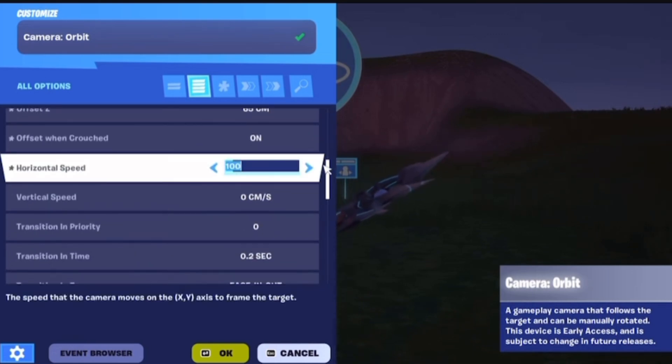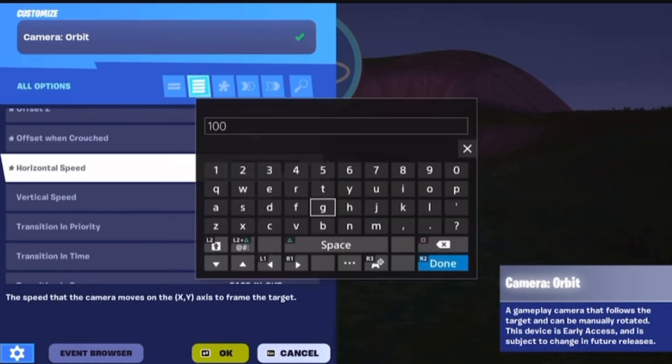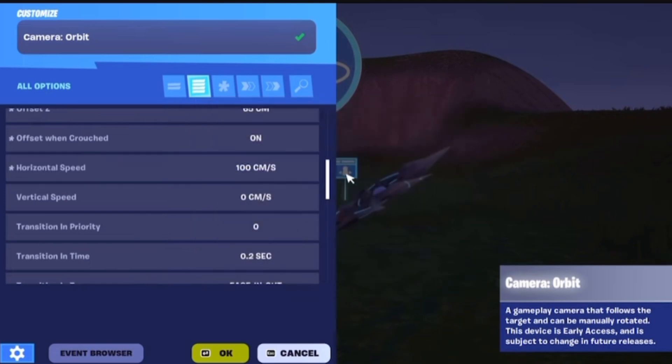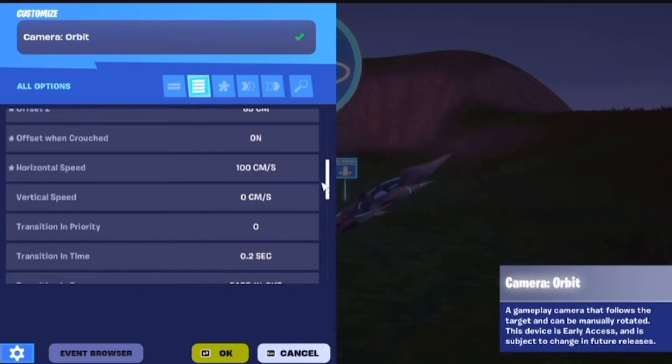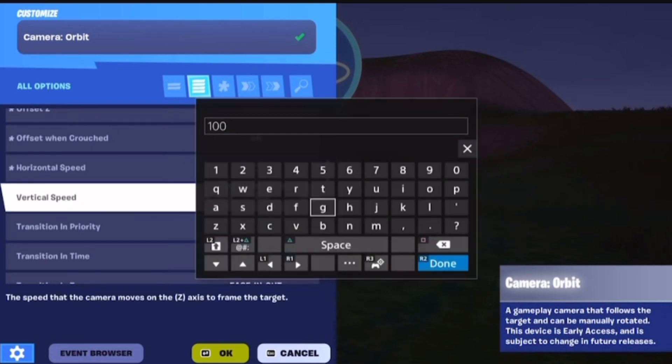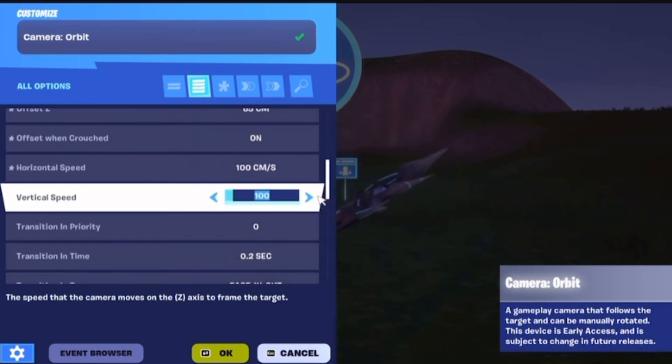Remember, offset when crouched - they just added that. Turn that on. That means your camera actually moves down with you whenever you crouch. Horizontal and vertical speed need to be at 100. That means you basically won't be able to see your player's head, and it really helps.